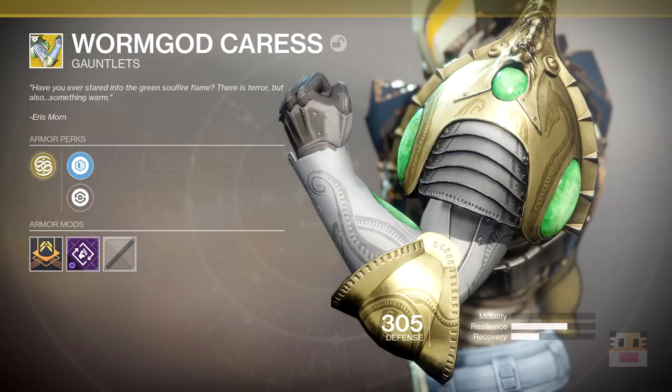Coming up next, one of my favorite-looking ones — Worm God Caress, the Titan Exotic Gauntlets. The motto reads: 'Have you ever stared into the green soulfire flames? There is terror, but also something warm.' — Eris Morn. There are two Eris Morn-labeled exotics, so hopefully we see Eris Morn return in the game. I have zero ideas what this does. Maybe it has to do with melee from the Void — maybe the melee causes enemies to be blinded, or maybe enemies are weakened.